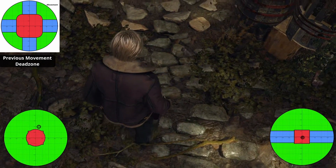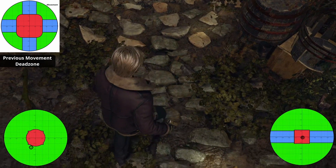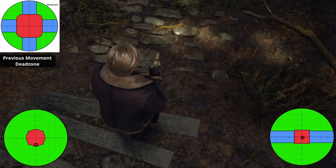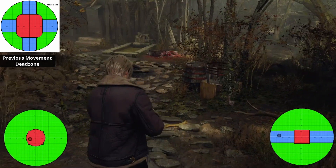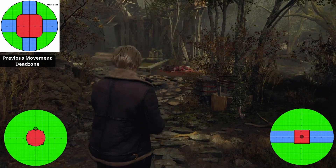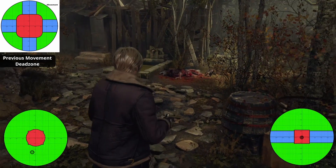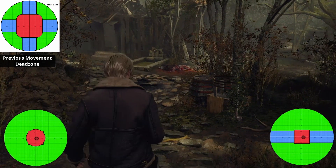There's no restricted diagonal movement after this update. So you can see I'm moving slightly right, slightly left, slightly right. Whereas before this update all of these deadzones had a 24% axial deadzone which restricted angular movement.